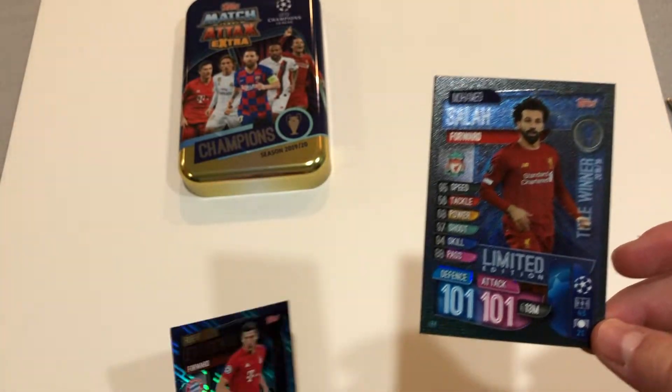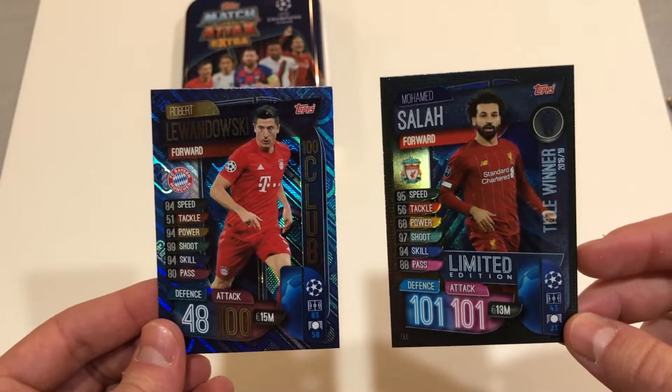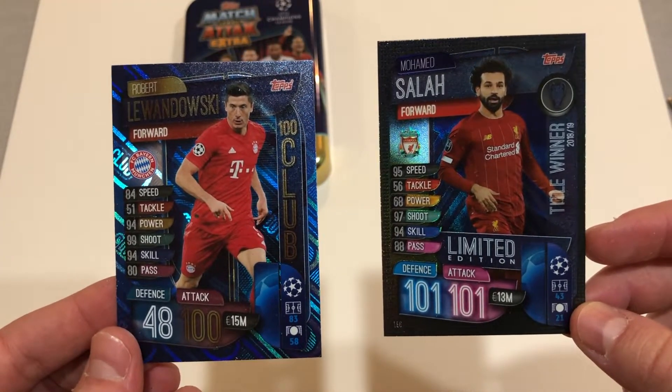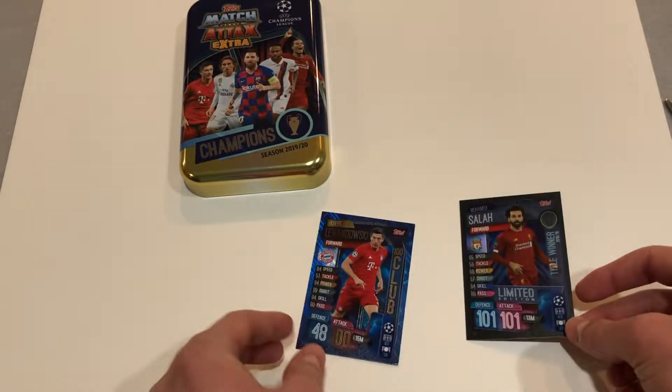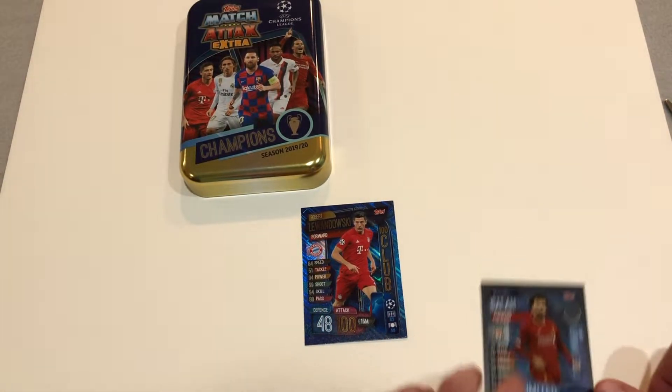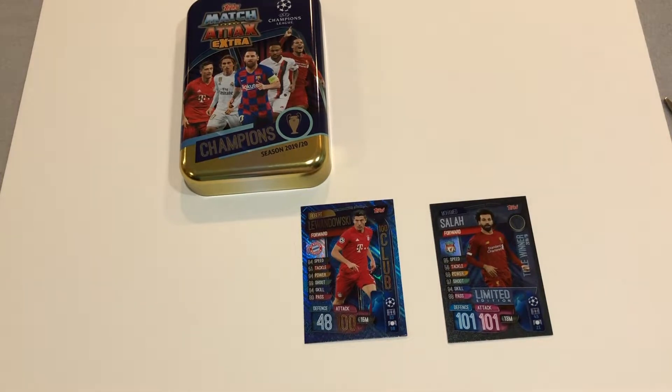Alright guys, that's our video. Here are the best cards we got from this collection. We've got a 100 Club Lewandowski and a 100-101 Salah. I really like this tin — hope you guys did too. And I really was a big fan of the design, such as the Salah and all of our inserts. These are really cool cards. Thank you guys so much for watching our video. We are planning on posting more Match Attax videos soon. Don't forget to like and subscribe. Bye!